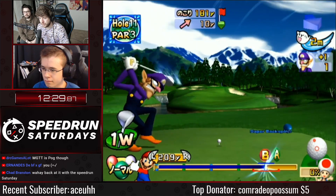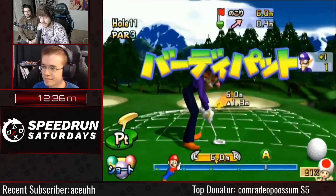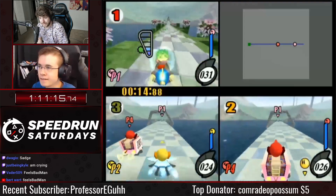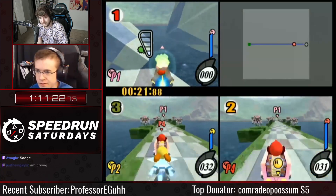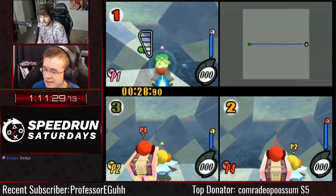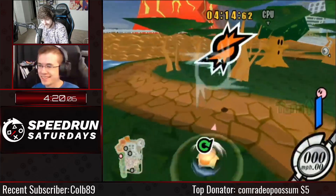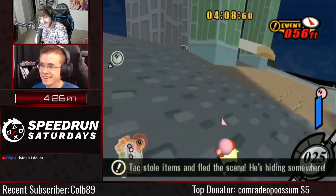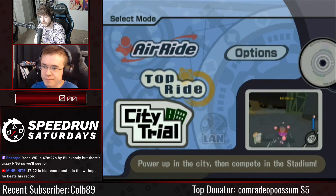On our weekly show Speedrun Saturdays, we feature cool speedruns you don't really get to see anywhere else. For this week we brought in Blue Candy to show off Mario Golf: Toadstool Tour and Kirby Air Ride, since he's a world record player for both games. But his Kirby Air Ride speedrun ended up being the worst speedrun he's ever had in all his playtime of the game, so it was hilarious that this occurred on our live show.